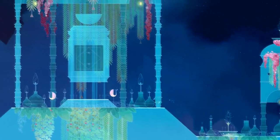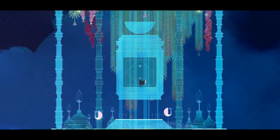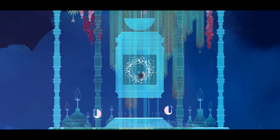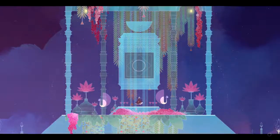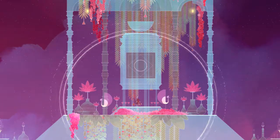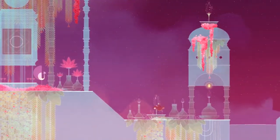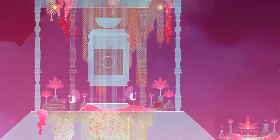Let's head back to this temple area to get the new ability. Finally, Gris is able to sing. And when she does sing, the environment around her comes alive. We'll explore this a little bit more in the next episode.